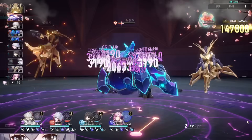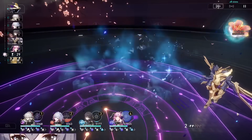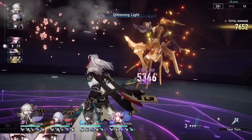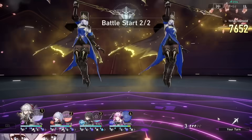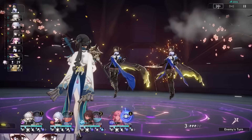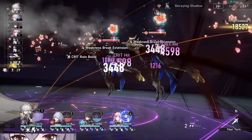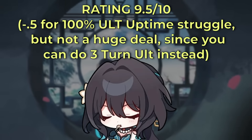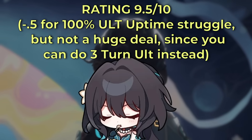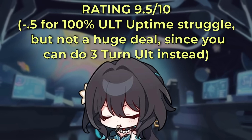As for positives though, she's skill point positive, has a bunch of buffs, and enables a playstyle other than hyper carry in a very effective way. And this doesn't mean that she can't be used on hyper carry — it's that she has options with how you use her on your teams. So when it comes to my rating on her, she's honestly a 9.5 out of 10, or around that range, and the ultimate uptime is only really her main flaw.